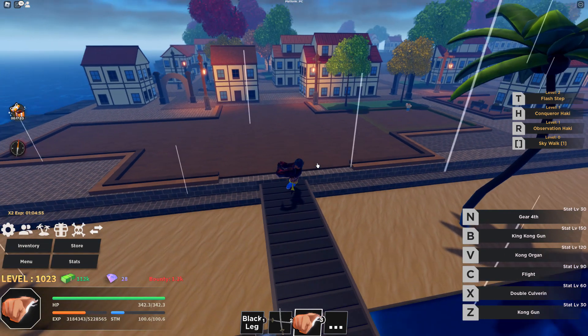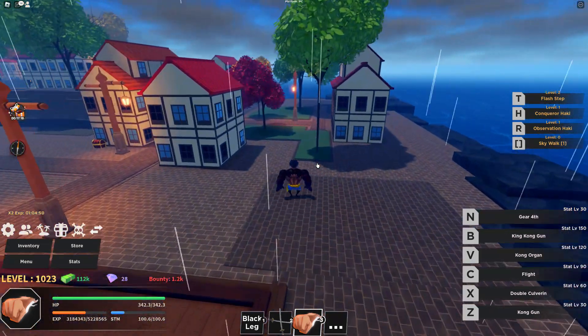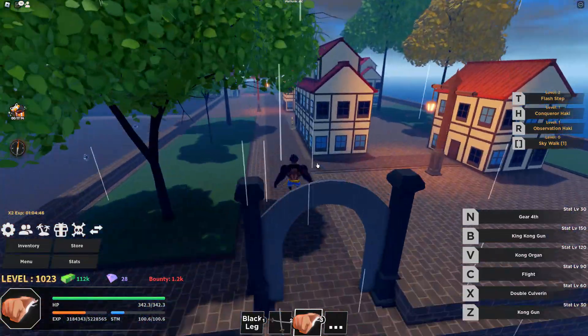Once you are on Clown Island, you just have to go to the right side of the island, as I'm doing now, and take this ramp up and find the trainer.